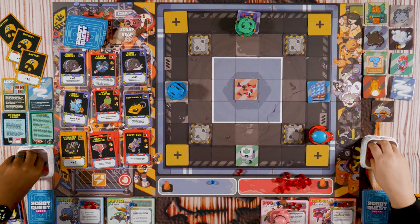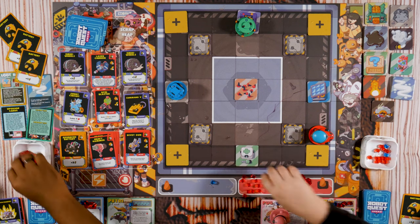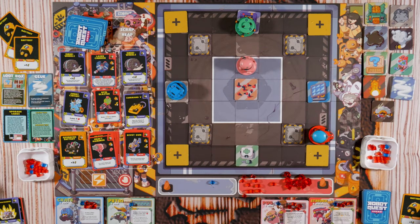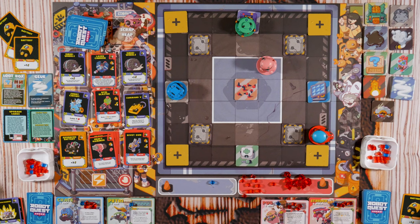I need to make change. I'll spawn here. She's coming for blood — she is in the aggressive stance. I'm gonna say the ending just so we're both clear how the game ends: when a robot would respawn but there are no more blue health cubes left in the reserve, the game ends. We count our points — one red cube is worth one point, each blue cube is worth two points, gems are worth five.